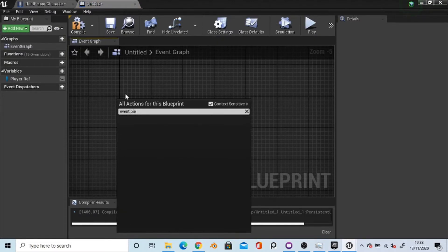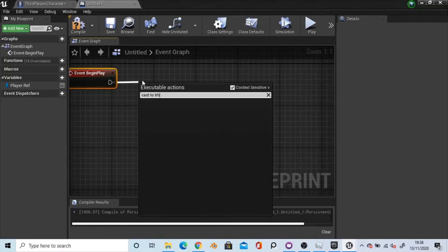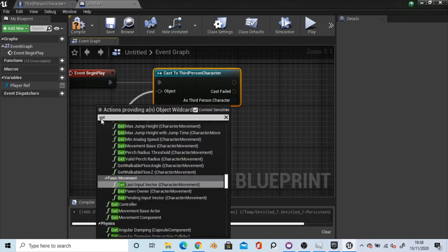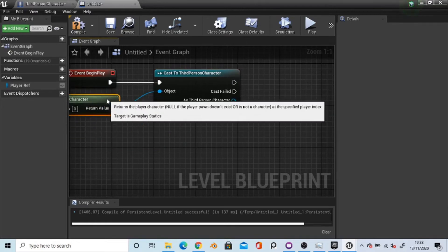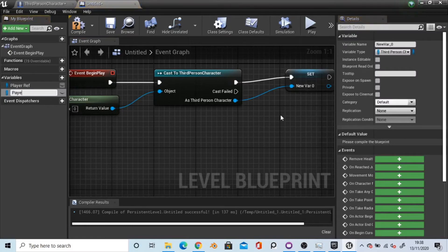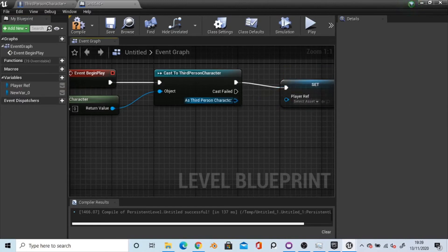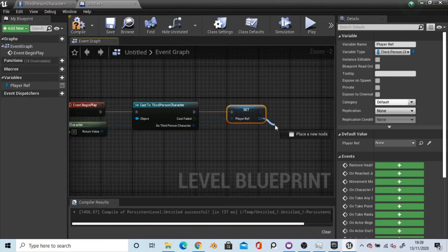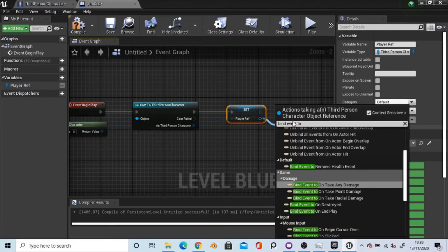On the event begin play, what we want to happen is get a reference to the player character and as player character we want to promote this to a variable. I've called mine player ref. As player reference, I'm going to bind event to remove health event.